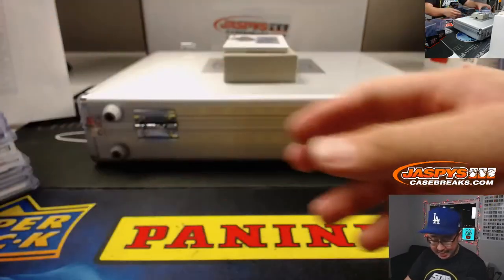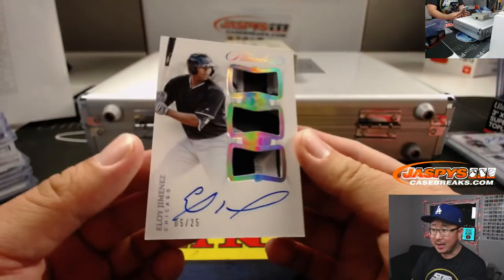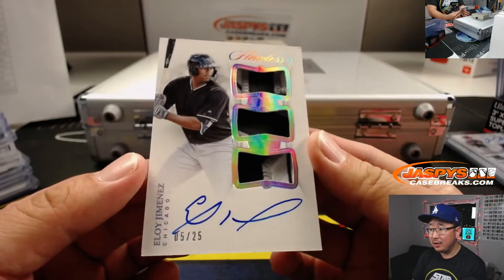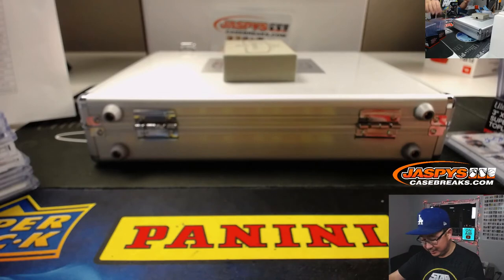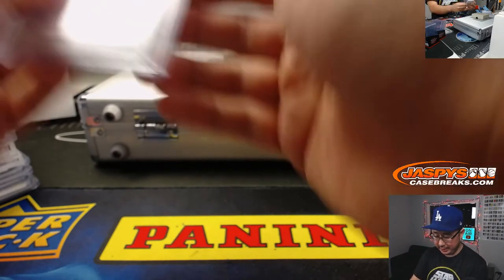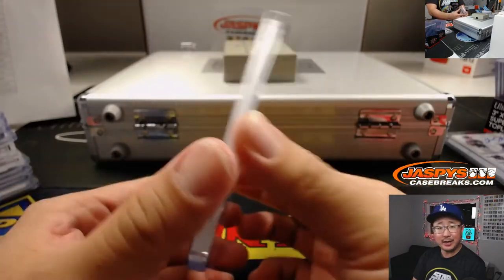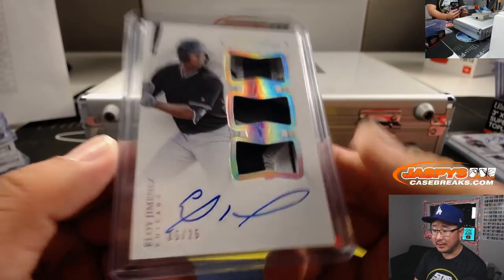And from Cincinnati, we're going to go to the south side of Chicago — that's Eloy Jimenez. Three-color triple patch and on-card autograph for Ed Aarons. He had the Reds and the Chicago White Sox — that's a nice one there. He's been on a pretty nice run the last week or two.